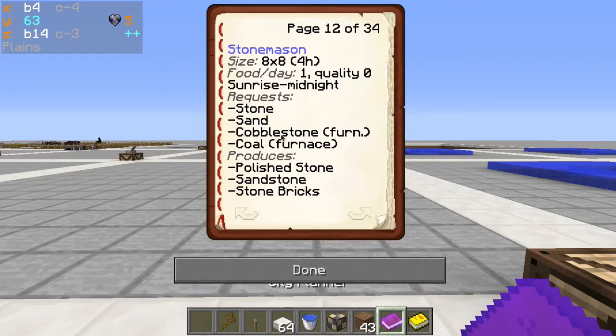If you give it a furnace — that's what this furnace icon means on the side — it will turn cobblestone into stone to give you stone bricks. Otherwise, you would just have to feed it regular stone from an external source, and the furnace will need coal. So it'll produce polished stone, sandstone, and stone bricks.